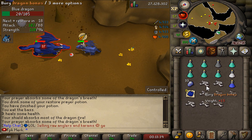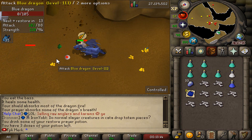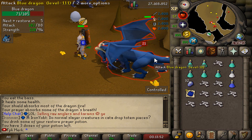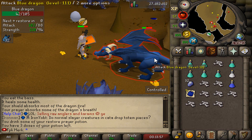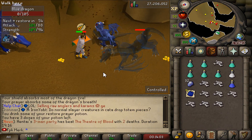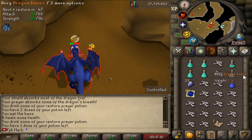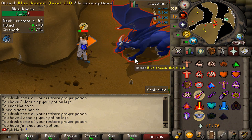We can get a lot of dragon hides and a lot of dragon bones, so this is a very nice task — can't complain at all. After completing the task we will vote and then use all the dragon bones on an altar, hopefully getting to around 75 prayer. We just got a hard clue scroll — I will take that any day of the week! Let's do one more kill and then go bank.